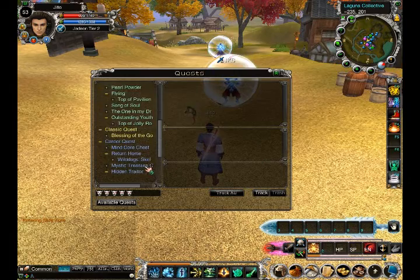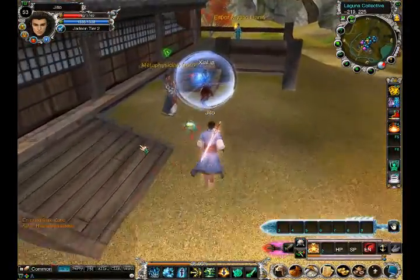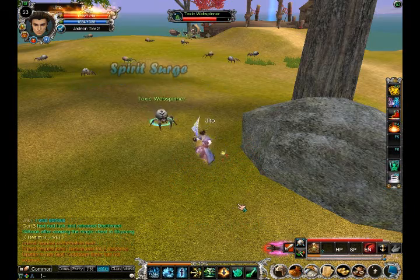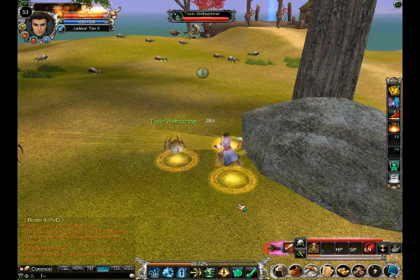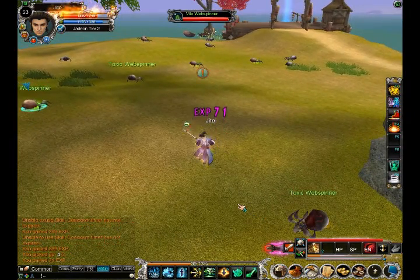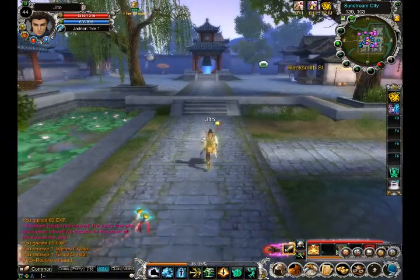Press the quest links in the quest logs — it's never been easier to do quests. Use the bot system: with one click only, your character will kill, loot and use potions.